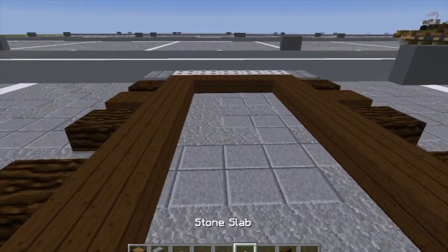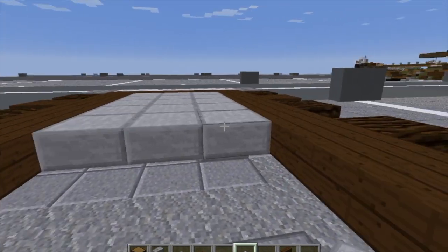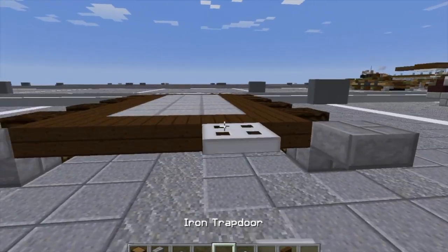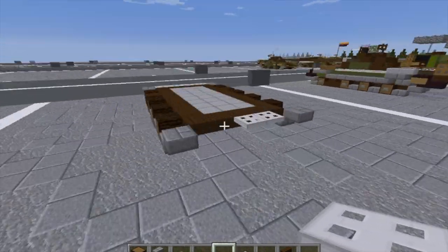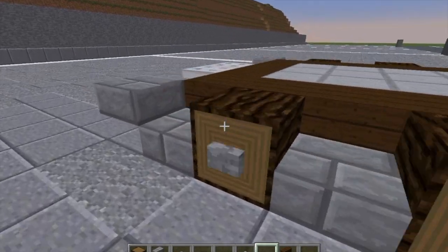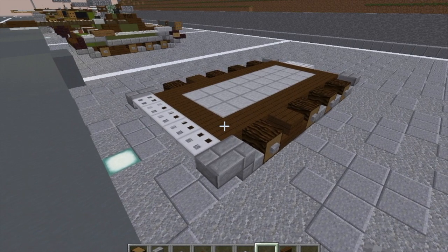Run them all the way back to about here, close it off at the back, and fill up the hole inside with stone slabs. Then we're going to take iron trapdoors — put two iron trapdoors right there. Take our stone buttons and put a stone button on the outsides of each of the road wheels. And with that we are done with layer one. Take a quick look over what you have done, and let's move on to layer two.